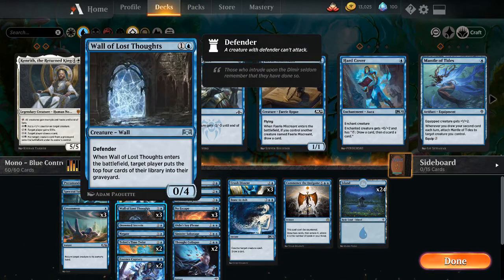Wall of Lost Thoughts for 1 and a blue. You get a 0/4 Wall with Defender. When Wall of Lost Thoughts enters the battlefield, target player puts the top 4 cards of their library into their graveyard. Defender means it can't attack. The reason we're milling here is to get rid of as many things so we don't have to counter as much. Also, milling away lands means they can't play as many cards each turn.